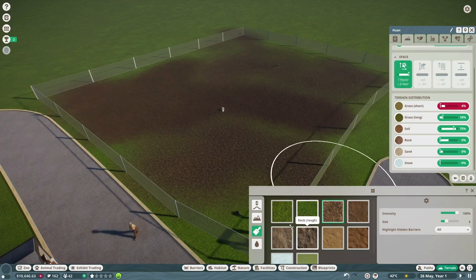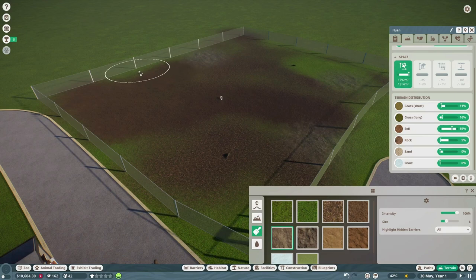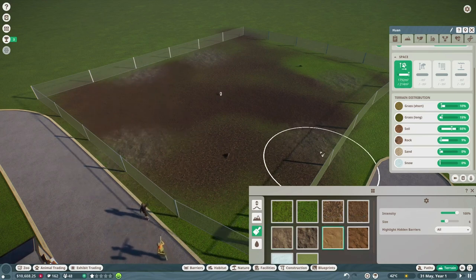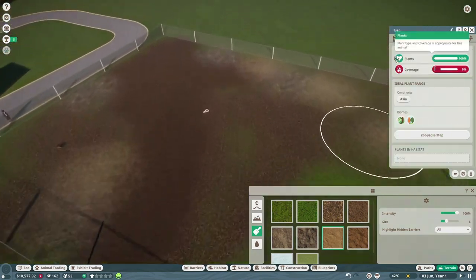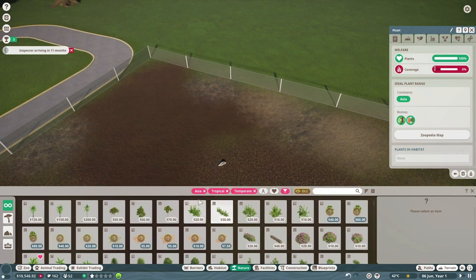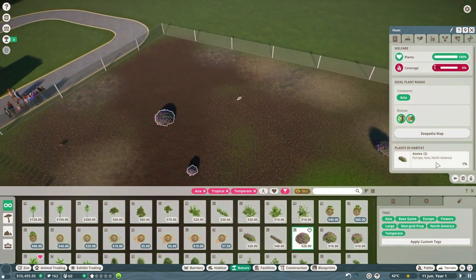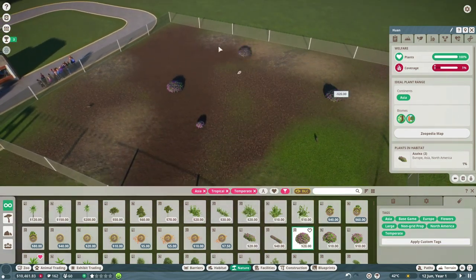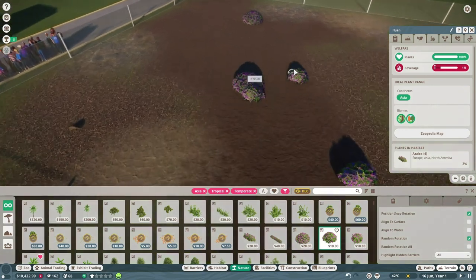We've got to get rid of all this long grass but bring back a tiny bit of short grass. I'll add in just a little bit of rock because they do like a little rock, and a bit of sand. If any of you have tips about this game on how I can do better, let me know. Another cool feature is they want things from Asia that are tropical and temperate, so it automatically puts in those filters. We can see what they like or don't like — oh, azaleas, let's see if they like those.